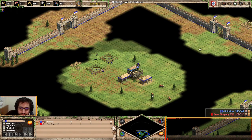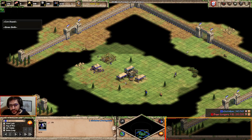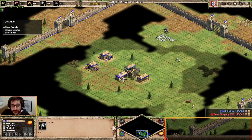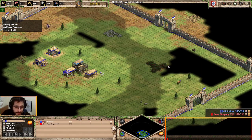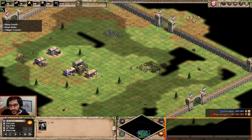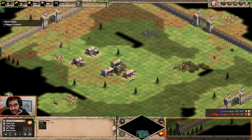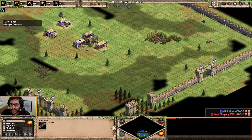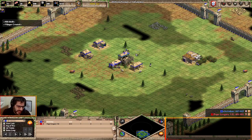Let's start right away. I just recorded this game and it's really simple to follow. First of all, you start with four on the sheep — in this case it's a cow, so it's a little bit different. You have 150 food. You want to scout your map right away to see where your berries are. So four on sheep and now a total of four on berries. This is really important at the beginning — scout all your resources.